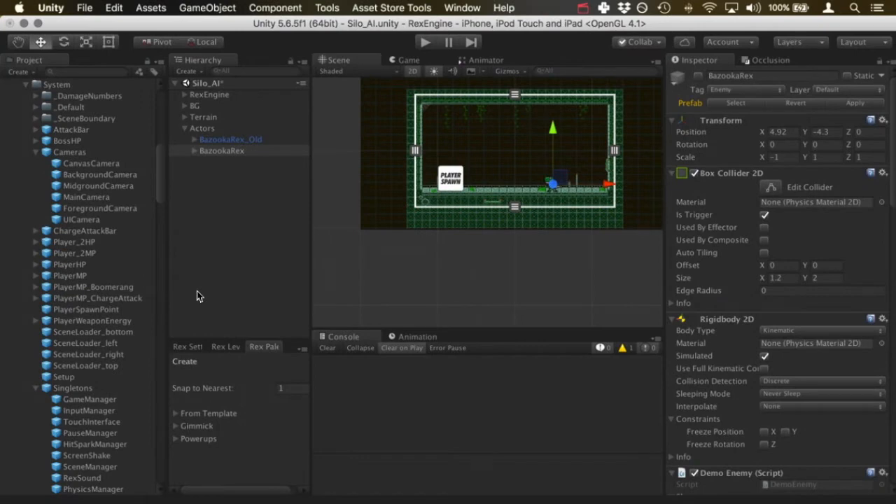Hey, what's up everyone, welcome to Rex Engine. Hope everyone's having a phenomenal day. This tutorial is going to be about setting up phase one of the Bazooka Rex boss encounter, and it should be really useful to anyone who wants to know more about Rex Engine's AI system or setting up complicated enemies or bosses. I'm gonna start by showing you what this phase of the boss fight is going to look like when it's finished.